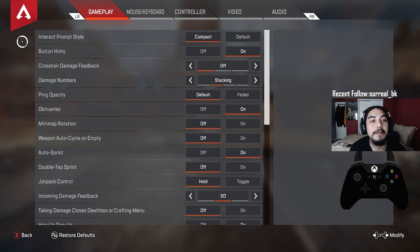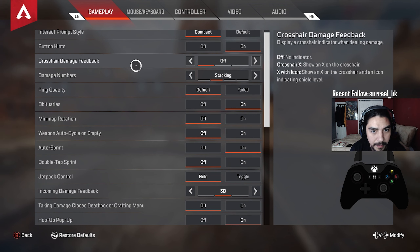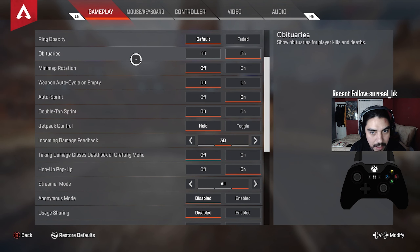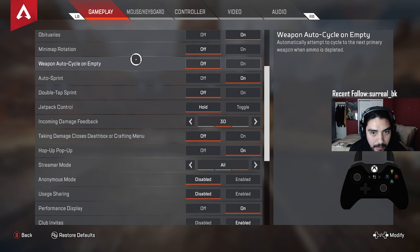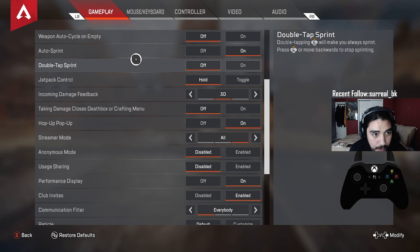Starting with gameplay: interact prompt style on compact, button hints on crosshair, damage feedback off, damage numbers stacking, ping opacity defaults, obituaries on, minimap rotation off — that's personal preference. Weapon auto cycle on empty is off. Auto sprint is on, double tap to sprint is off since I already have auto sprint on.